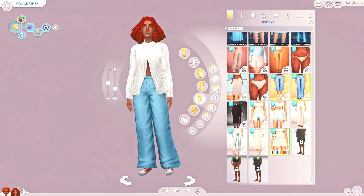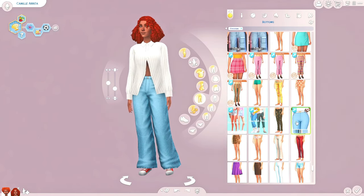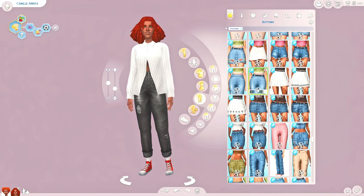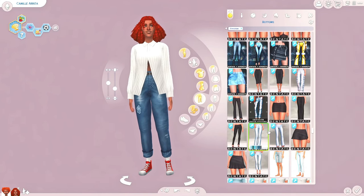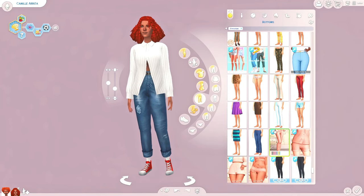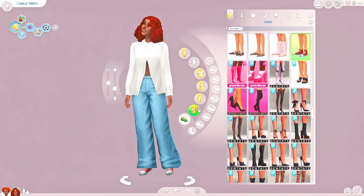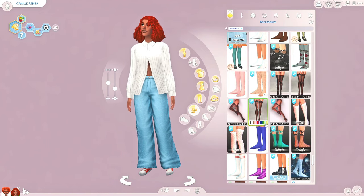We could give her a second outfit — this could be her casual wear and then we could give her something more on-brand for when she's at work. We could do like these in denim. I just like my sims' pants to have belts — I actually don't know why because I never wear belts, but I like for my sims to have belts. I think I am going to go back with these. She's just got on long socks which is interesting. It doesn't really matter but we'll give her socks just because she has some.